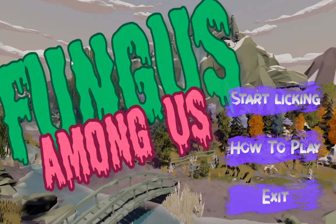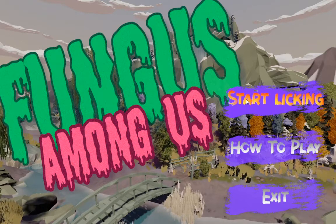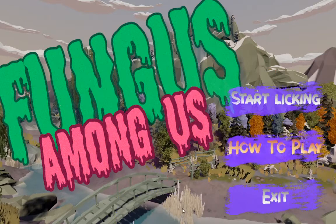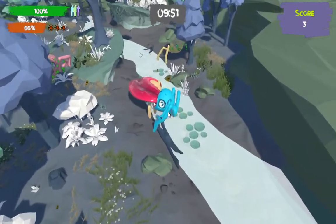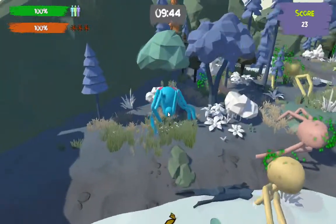Welcome to Fungus Among Us. I have no idea what this game is about, and I expected it to be a weird one just by this little option right here, which I guess is the start button. How to play: lick up the green particles to stop the infection. Move tongue, move camera with X and A, move tongue up with triangle, reset character. Wait, can I play with... okay, so first of all, I don't need a controller.